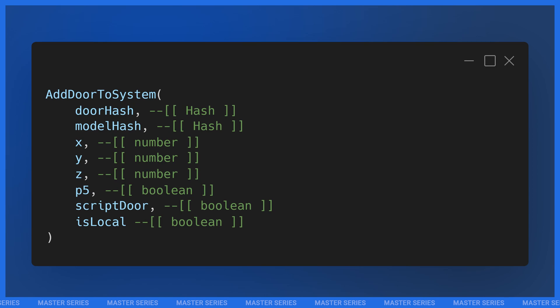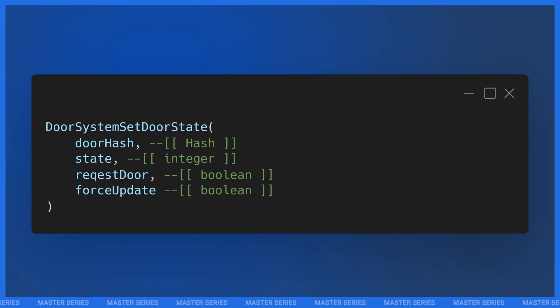The second parameter is model hash — that's the hash of the door model, so our v_ilav_ph_gendor_004. The third, fourth, and fifth parameters are the X, Y, and Z coordinates of the door. Finally we have p5 script door and isLocal, which we're going to ignore. Now that we have a door registered, how do we lock or unlock it? The native for that is DoorSystemSetDoorState. The first parameter is the door hash — that unique hash we came up with — and the second parameter is the state: zero for unlocked, one for locked. That's all the natives.